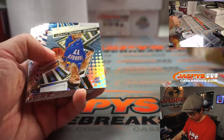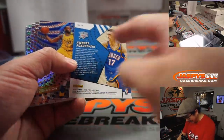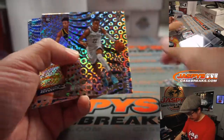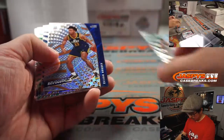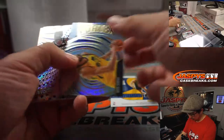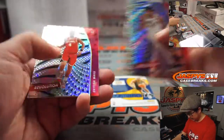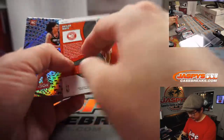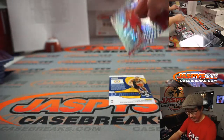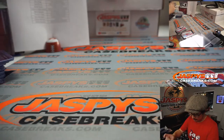We've got Steven Adams, Groove. We've got Caris LeVert, Groove. Cassius Stanley, Rookie Groove. That's Skylar Mays, Astro, and CJ Ellaby rookie card at the very end. There you go, ladies and gentlemen — not a bad break at all, if I do say so myself.